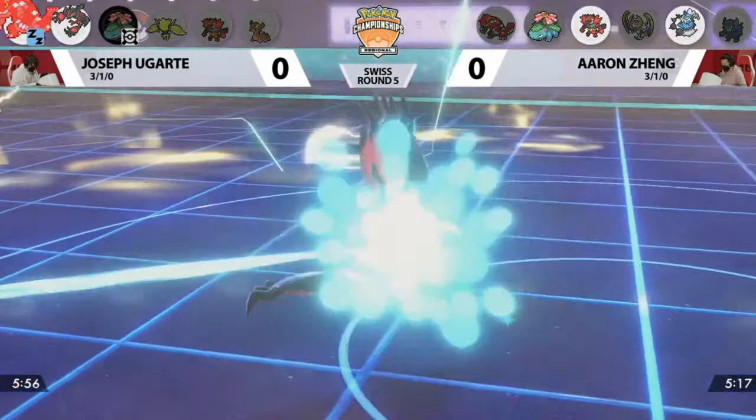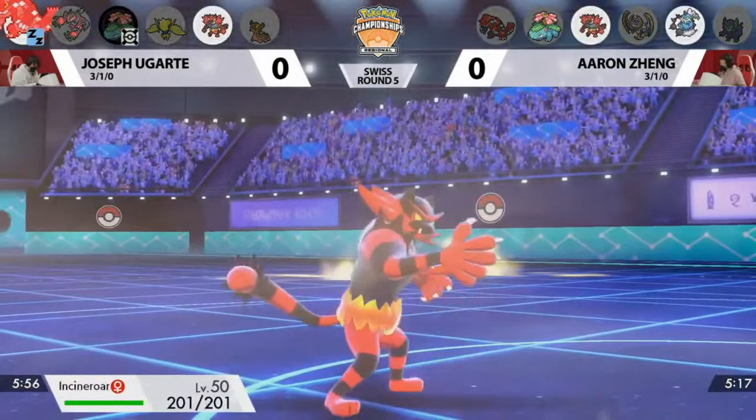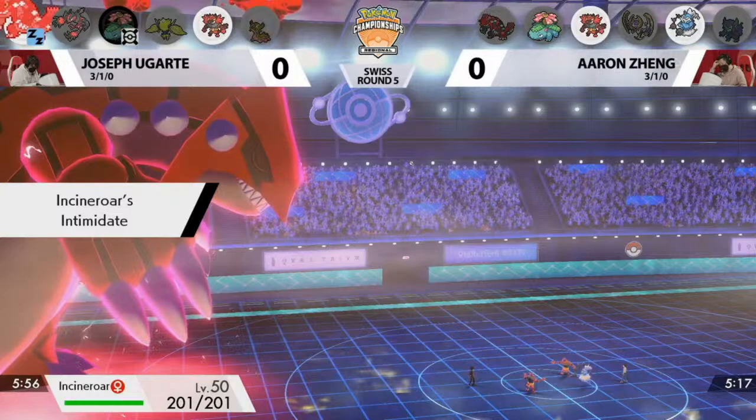Venusaur is going to swap out and bring Incineroar in — that will get the Intimidate onto the Groudon that is sleeping. Not the only one with the pivots though; it is going to be an Incineroar in response. That gets Intimidate onto the opposing Incineroar, but what we're looking at is the fact that it will be activating Thundurus's Defiant. And if Groudon doesn't wake up, this is going to get even worse.